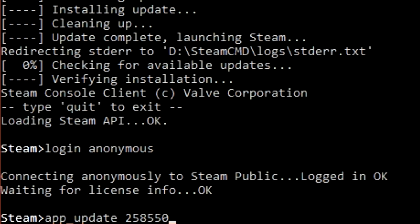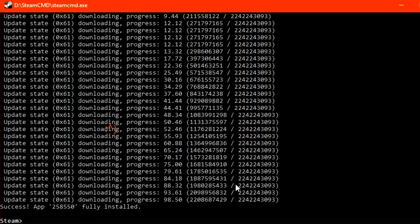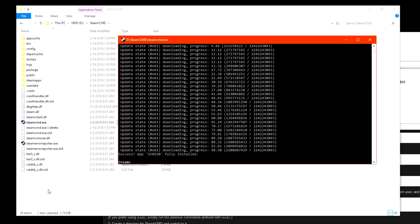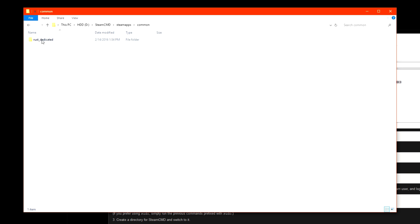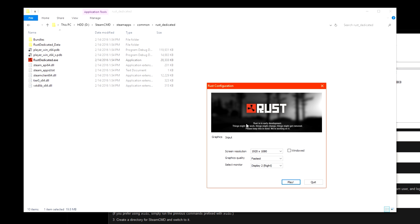If you want access to the latest updates and to test out new items before they're released, you'll need to download the development server with the suffix 'beta development'. The download will take a bit of time depending on your connection speed, but once it's finished you can navigate to Steam Apps, Common, Rust Dedicated to see where all the files for the dedicated server are.